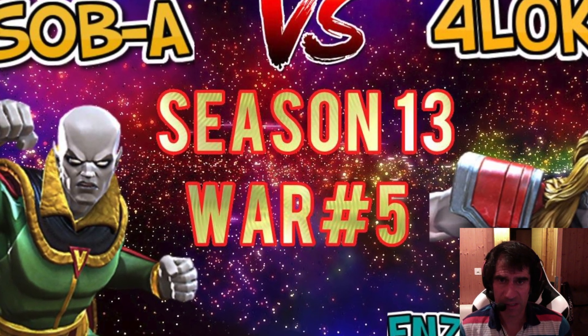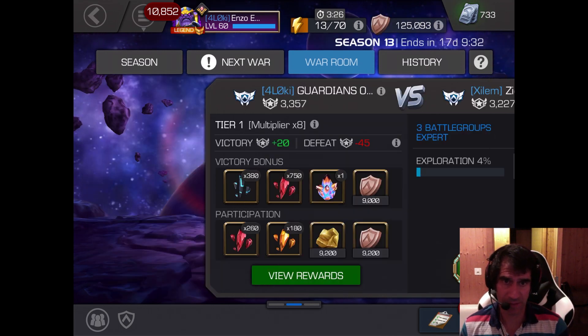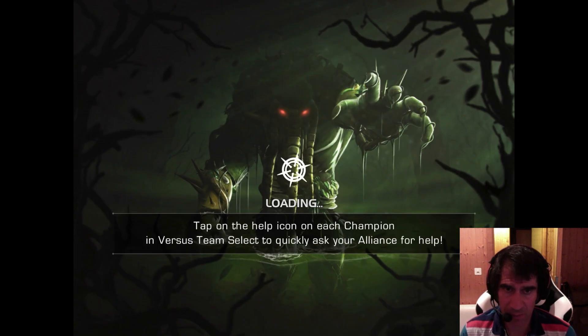I believe this is the old IsoAid-A alliance. We see they have a new name, or this is just a different alliance called Xylem. As usual, I'm running Path 7, the Hidden Node Path.